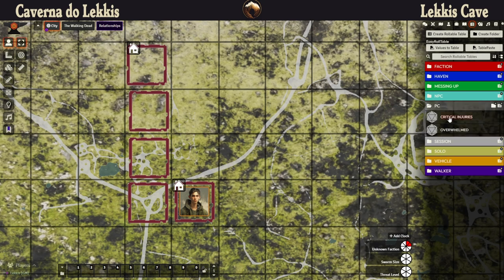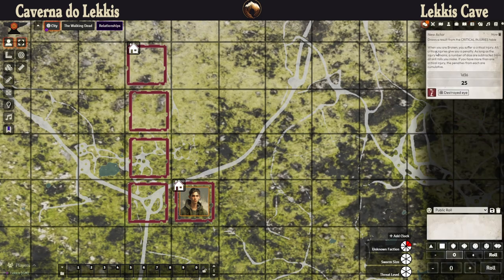So I will make the first roll — a critical injury roll, just to see how bad the injury to his father is. And he has a destroyed eye. This is really, really bad. So I think his face is smashed and he lost an eye. I could say that he is even unconscious and in treatment, and this is the reason he couldn't leave.